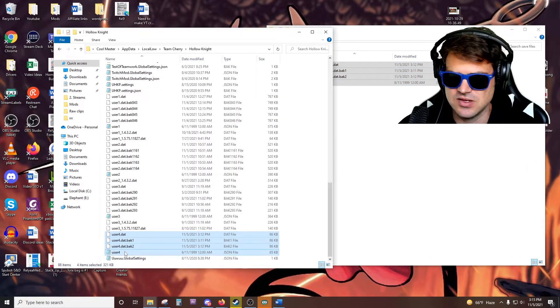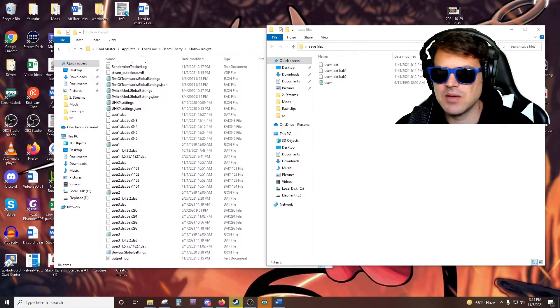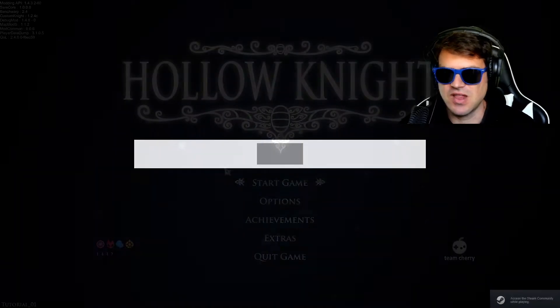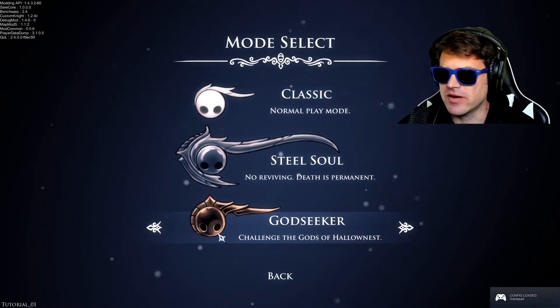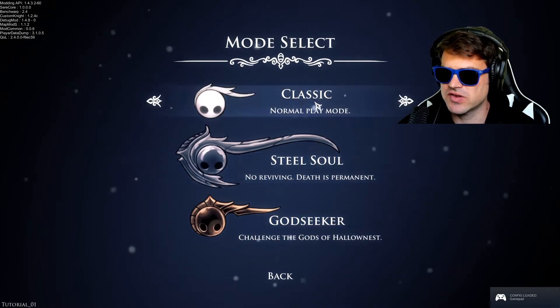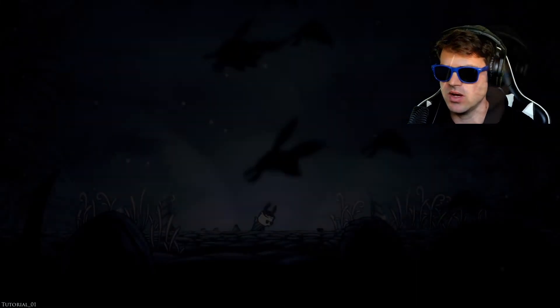Grab all of the files just like that. And then once you delete them and we open the game back up, obviously there's going to be nothing there in the 4th save slot. So here we go — new game. Look at that, there's nothing here. We were playing on Godseeker, so let's go ahead and start Classic just to save over it and kind of show you what's going on.